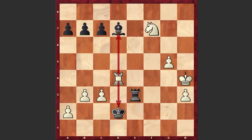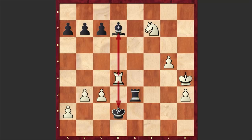A very interesting and aggressive opening choice by Hikaru Nakamura. In the end, I'd like to ask you to solve a chess puzzle. Please take a look at this position and try to find the winning line for Black. I will wait for your answer in the comment section. Thanks for watching.